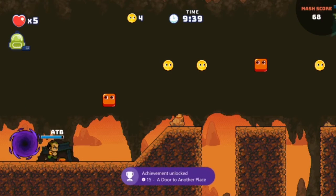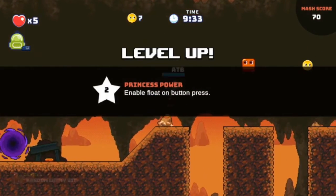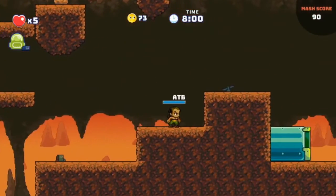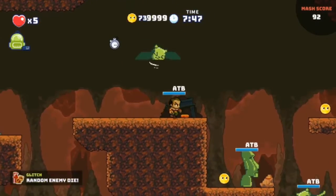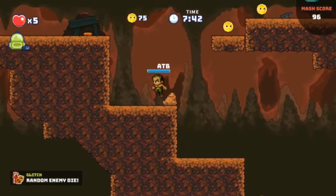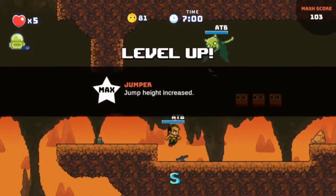I'm going down — a door to another place. Use a connector. I leveled up! Enable float on button press. I'm a ninja man — I float like the air. I float for the air like a bumblebee, and I sting like a butterfly. You're dead, and you're dead, and you're dead. I found an S — S for sting like a bumblebee. My jump height has increased.